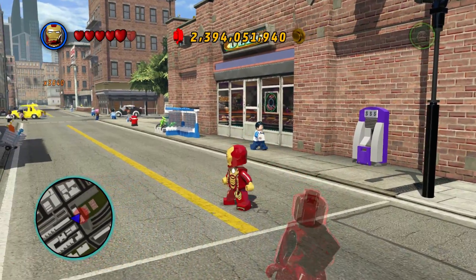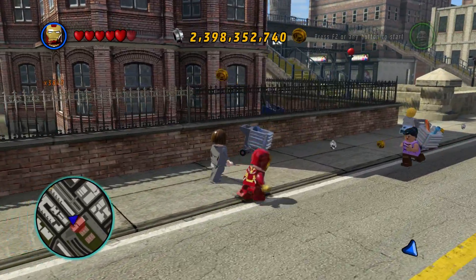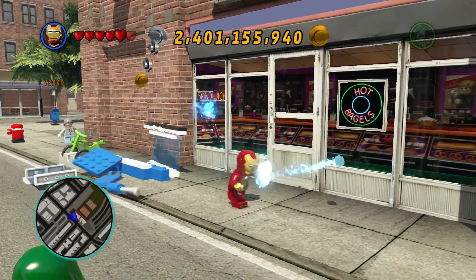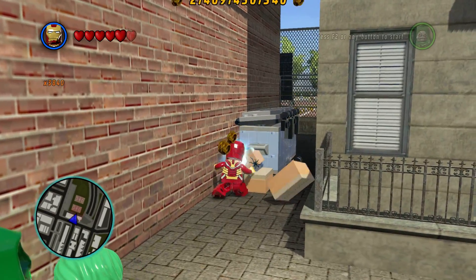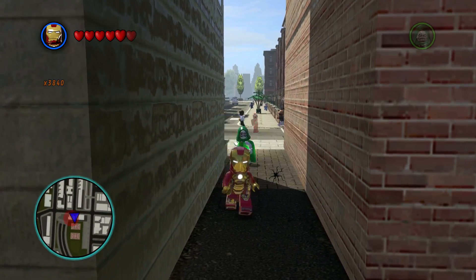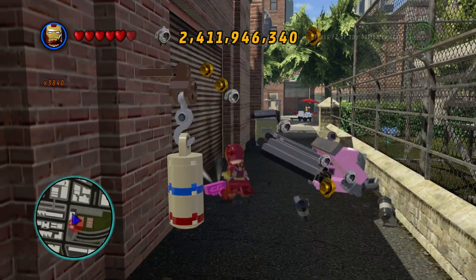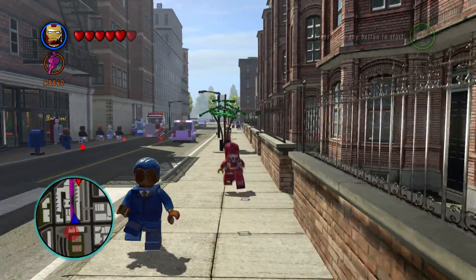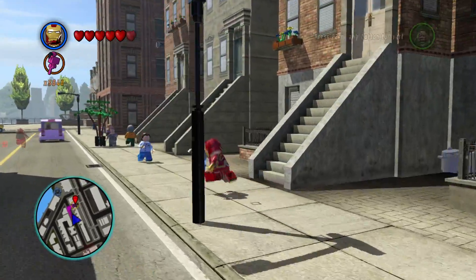I now get to pick up the ghost studs, by the way. They give me a small amount of currency, not a lot. Where is this sword? I bet it's down this alley. Is it in one of these dumpsters? Looks like it is. There's the flamingo blade. Looks like a little Lego flamingo.